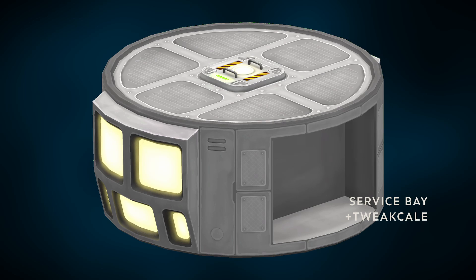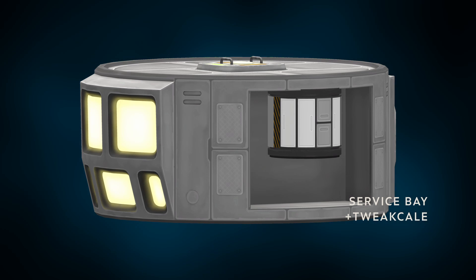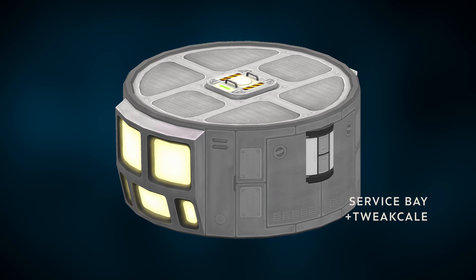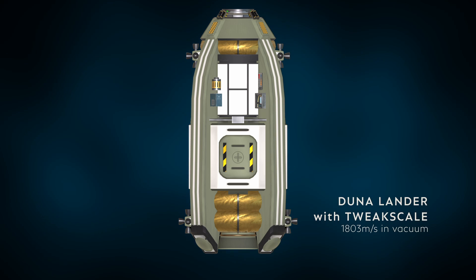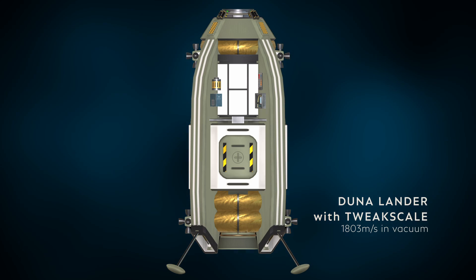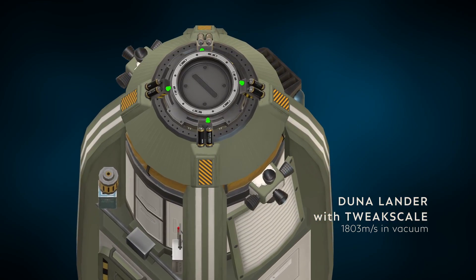Technique number six: combine techniques. Of course, you can mix some or all of these techniques to produce masterpieces which will be definitely creative without any doubt. On this subject, I'm giving you a demonstration of a lander for Duna, made with TweakScale and a recolorization of the parts.